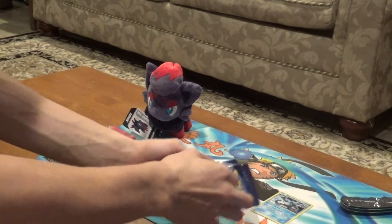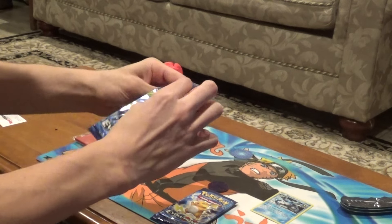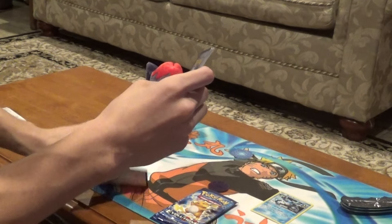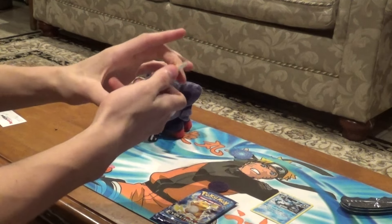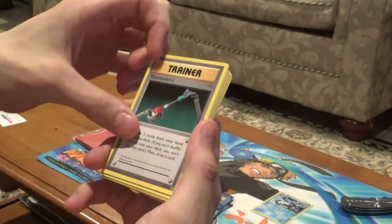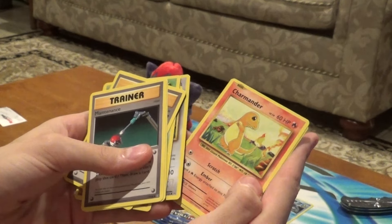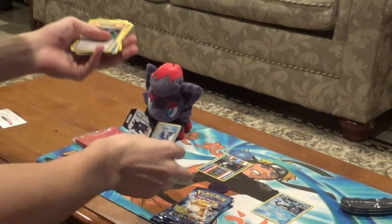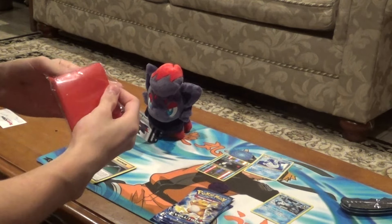And then along with that, we have three booster packs of Evolutions. Let's see what we can get. I'm not really hoping for much, but it seems like an interesting deal. Code card — still not sure what I'm going to do with my code cards, I have lots of them. We've got Maintenance, Poliwhirl, Brock's Grit, Caterpie, Gastly, Diglett, Rattata, Charmander, Reverse Magnemite, and a Dewgong Rare. I'll save up these cards so far.